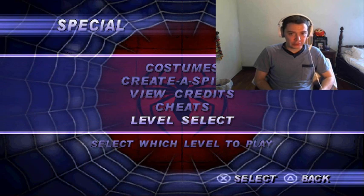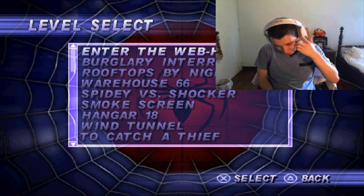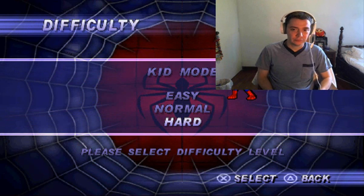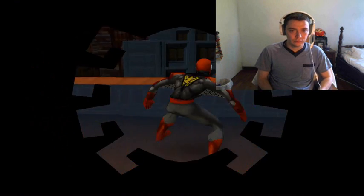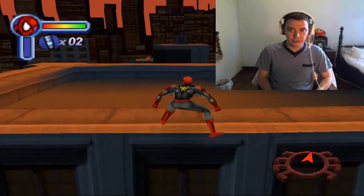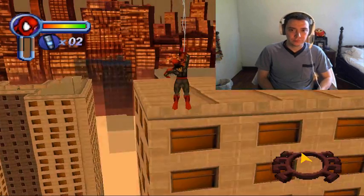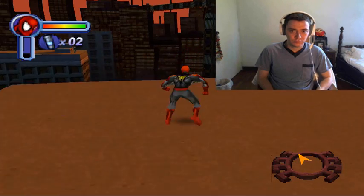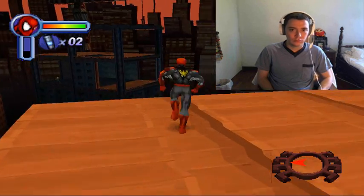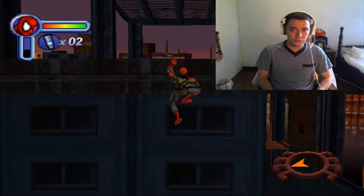Acá en el level select, en el primer nivel vamos a tener dos comics — uno en easy y uno en hard. Los anoté porque son muchos. Bueno, el primer comic es fácil de coger — realmente todos son fáciles, aunque hay unos comics un poco más complejos. Todo se llega rápido una vez que se conoce el nivel.